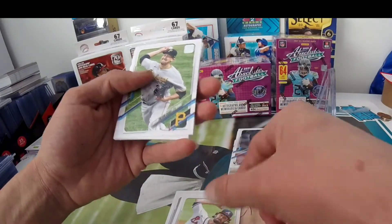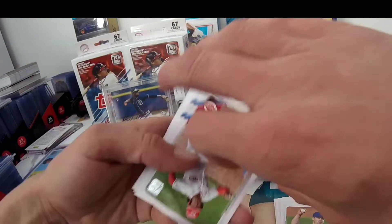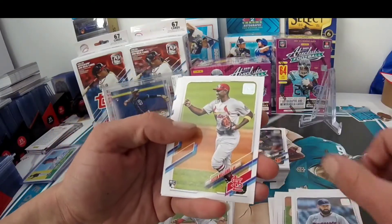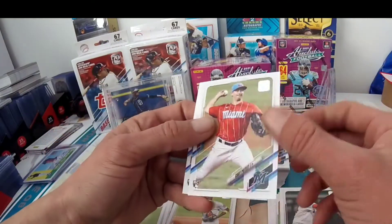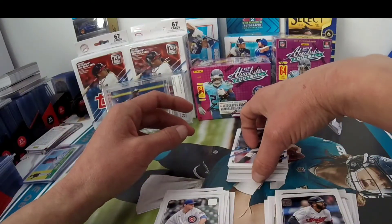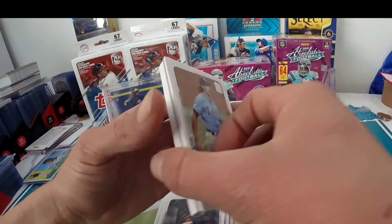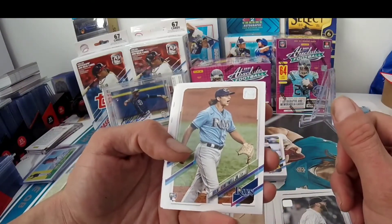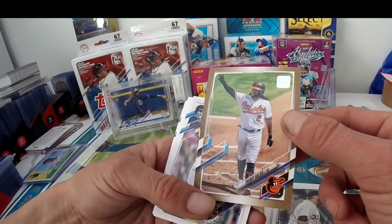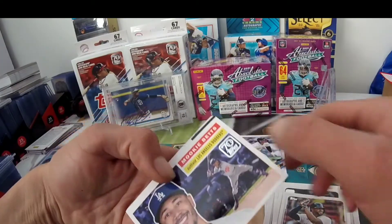Nice rookie right here — Ian Anderson for the World Series champs. Trevor Cahill, Trevor May. And very nice right here — Jonathan India rookie card, Rookie of the Year. Matt Shoemaker, Justin Williamson, Martin Perez, Cody Poteet, Jameiro Rosario, and Keegan Thompson. Next little stack: Gregory Santos rookie, Lance Lynn. And we're gonna have our inserts or retro cards — Brent Honeywell rookie, Ronnie Garcia. And we have a numbered card here — Freddy Galvez 2021.